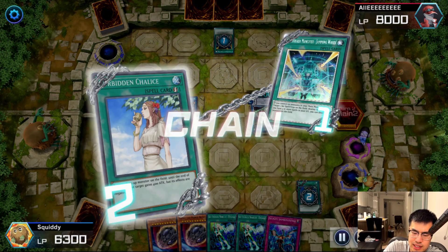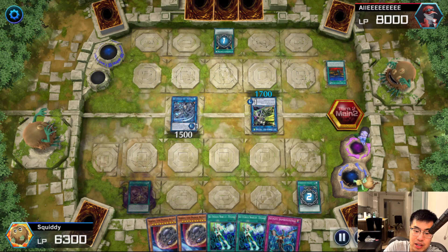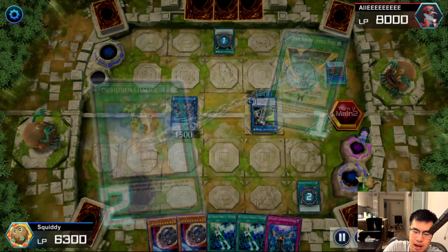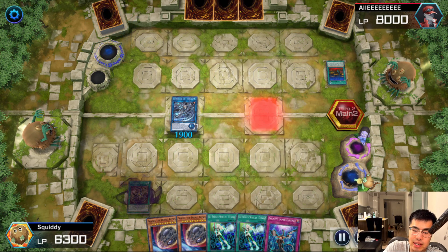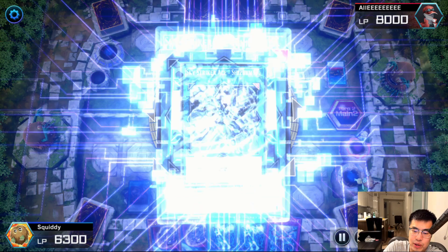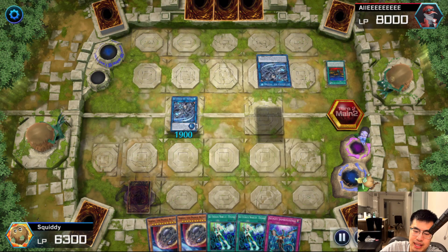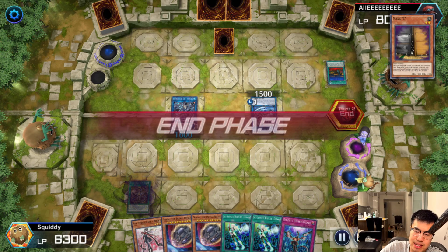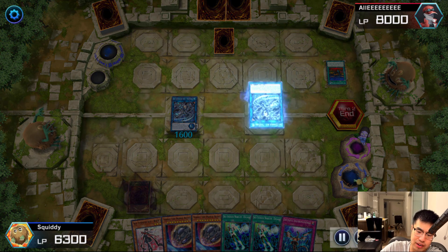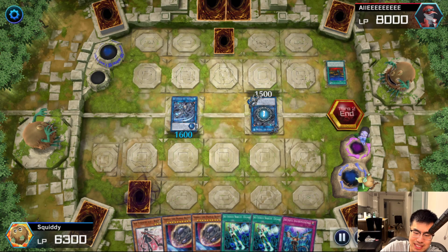He targets a Chalice. I end up re-targeting the Chalice onto my own Shizu — because that's the correct play. Cards that are negated cannot be negated again, and because Widow Anchor has to negate then take — do A then B — if he tried to Widow Anchor my Shizu, he would not be able to take it because it's already negated. So that's why I did that. He ends up going into Shizu because he has to, since he didn't have Ray.